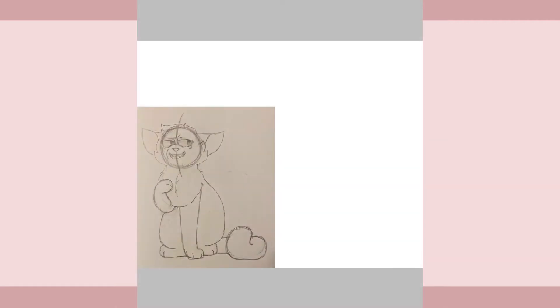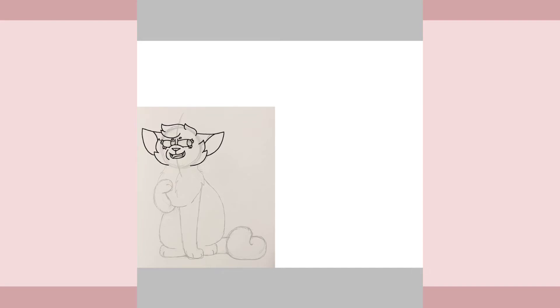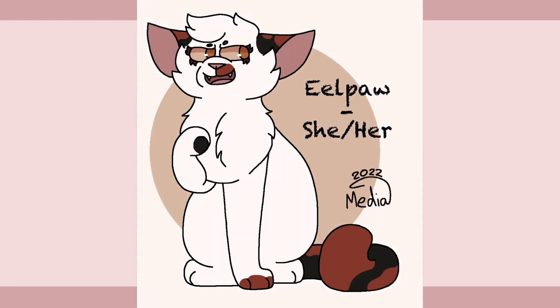The next apprentice is Eelpaw. She was described as a short-haired white she-cat with a chocolate and red spotted calico tail and ears, and copper eyes. Eelpaw is a rebellious apprentice and likes to cause problems around camp when she's bored. She's the apprentice of Chantropel and the two of them are constantly getting in trouble. She often wonders what her warrior name will be, but she knows that she's got a lot more training ahead of her before her assessment.